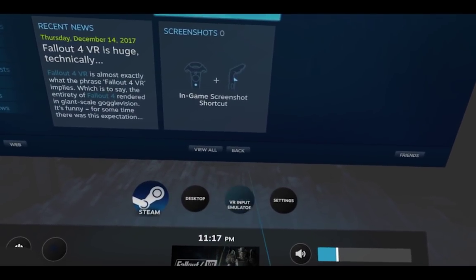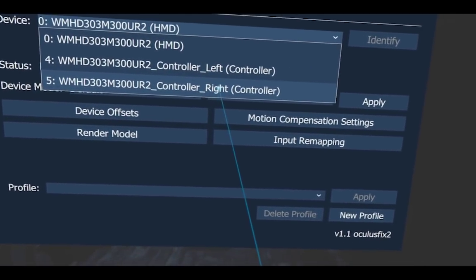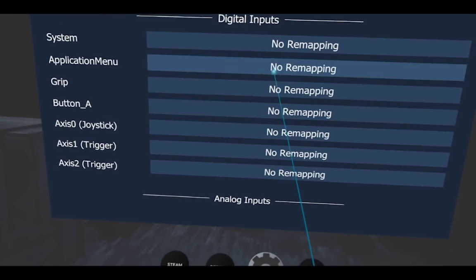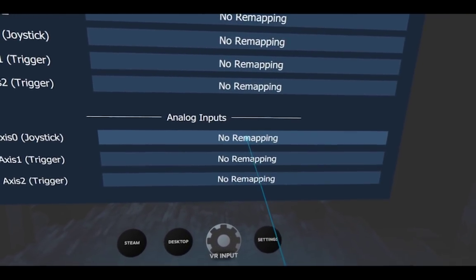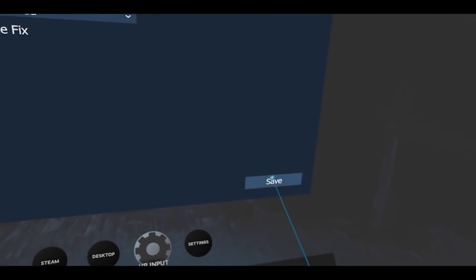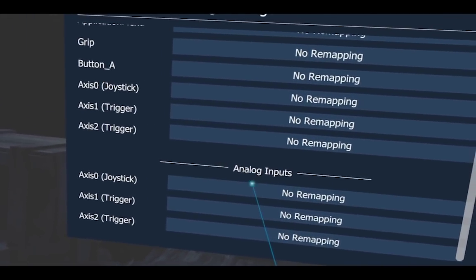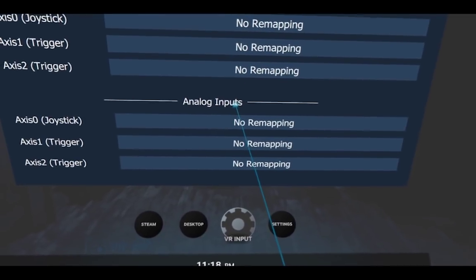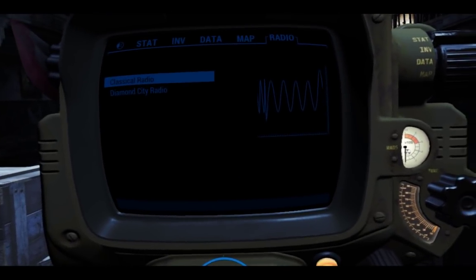To fix the dead zone, go to VR Input Emulator. Over here where it says Devices are where the controllers are — left controller and right controller. Let's do left controller. Go into Input Remapping and scroll down. You will see Axis Zero Joystick under the Analog Inputs. Click where it says No Remapping, and right here, checkmark Button Press Dead Zone Fixed. Make sure you hit the Save button on the bottom right — if you click Back, it doesn't save. That should fix the dead zone for the left controller. Now if I just keep it in the perfect center and click it, it brings up the Pip-Boy.